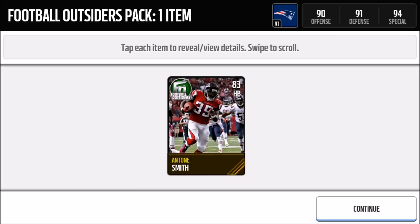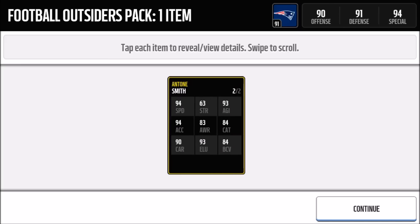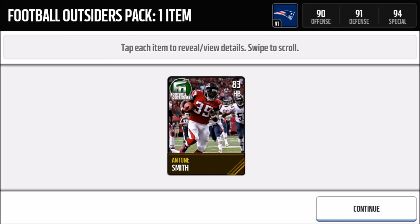I'm not surprised I got a gold player — there are a lot of gold players in the Football Outsiders set. Since the Halloween Most Feared event is going on, they haven't been releasing new Football Outsiders. So I got Antonio Smith, an 83 overall halfback from week six Football Outsiders — the top halfback with 37 rushing yards that week. His stats: 94 speed, good agility, but strength is only 63 which isn't great for a halfback.